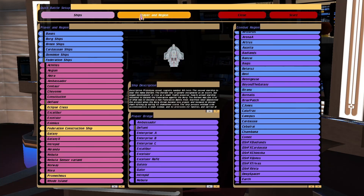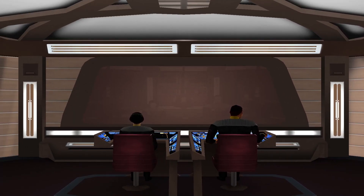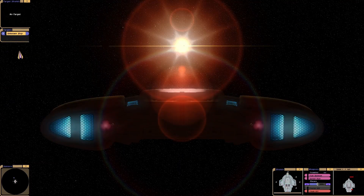Hey guys, RetroBadger here. Today I'm going to take the Defiant into the Gamma Quadrant. On the Kobayashi Maru mod you can actually do this. There's a wormhole that opens up and everything. It's really cool.